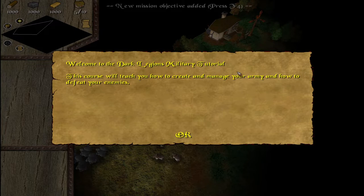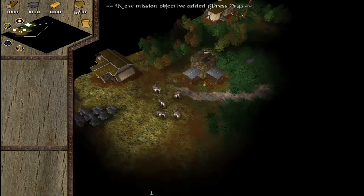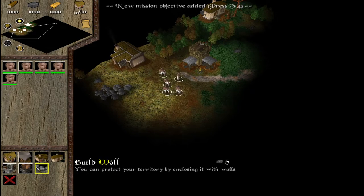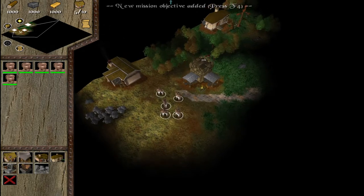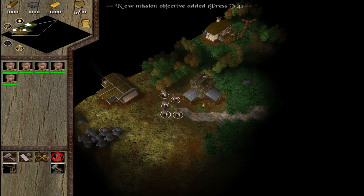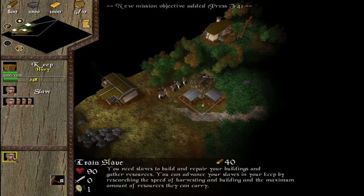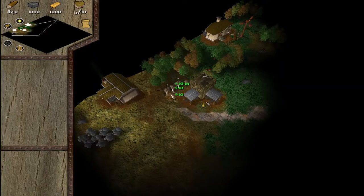Welcome to the military tutorial — pretty much how to create and manage your army and defeat the enemy. We need barracks, so what we need to do is get our slaves. I'll get some wood going, I'll get some more slaves, because we'll need to build some houses to house the new troops.